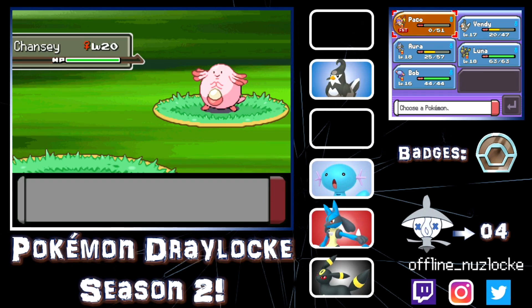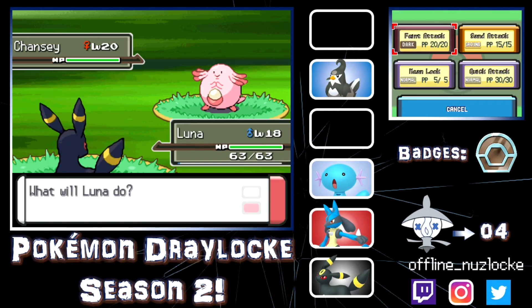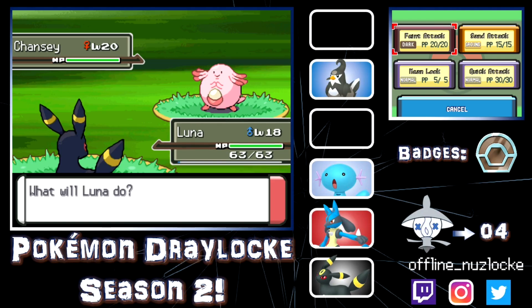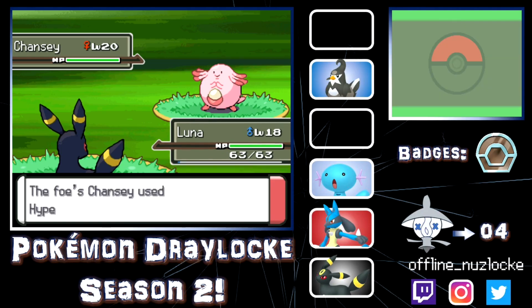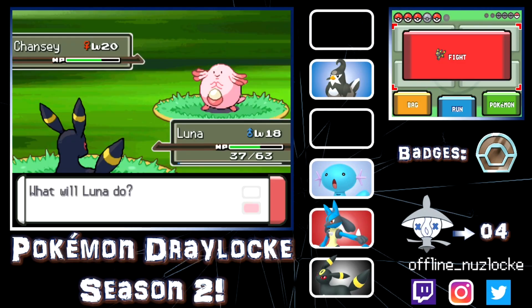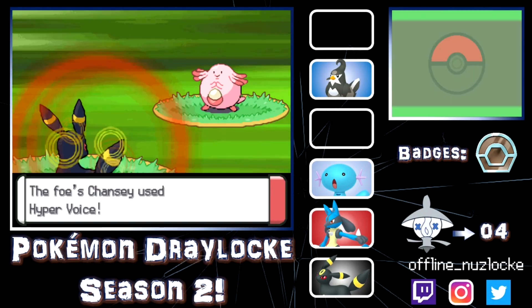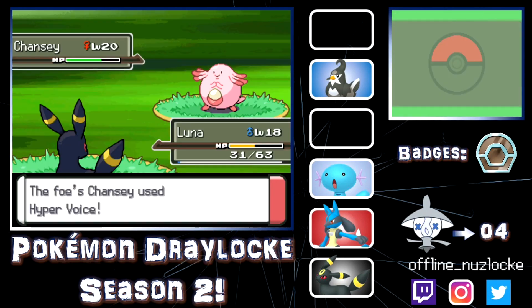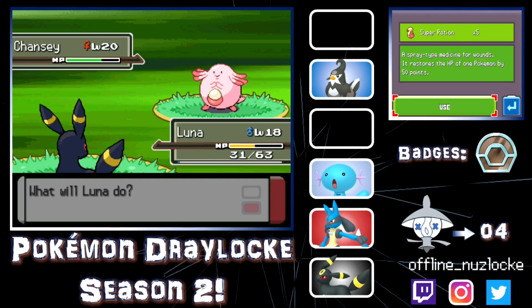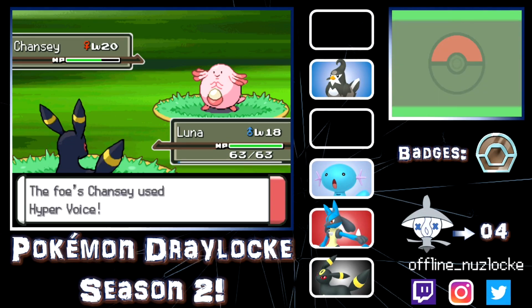Oh my god — I have no words. How does Chansey kill with Hyper Voice? That's insane — and it outspeeds me too. We're underleveled but this is rough. I have to Quick Attack, then pay the attack here. That does nothing — Luna eats it like a champ. I'm going to potion Monferno because it got a crit. We don't appreciate crits around here. Oh my god — I could have... why did I lose my Monferno?